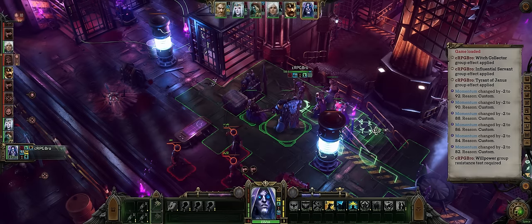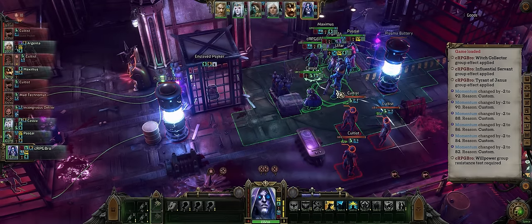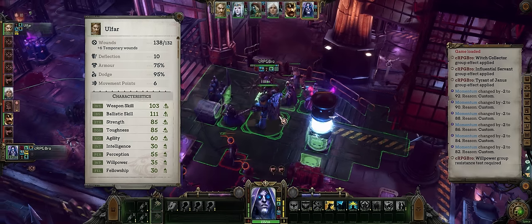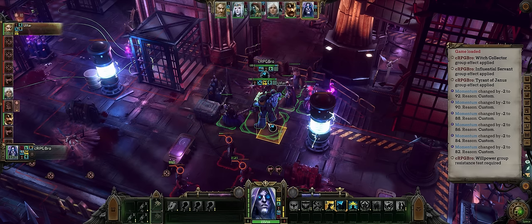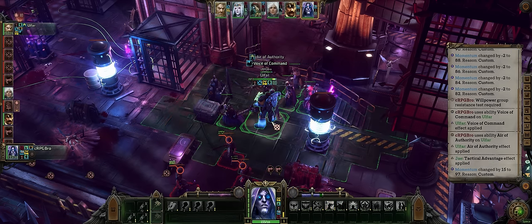Alright, let's do a quick section on how to play as Ophar the Space Marine. As always you'll want to start by buffing his stats with an officer ally — a must-have on Unfair, especially for any ranged character whether burst or sniper. First with Voice of Command and then Air of Authority.